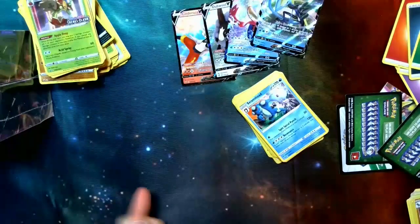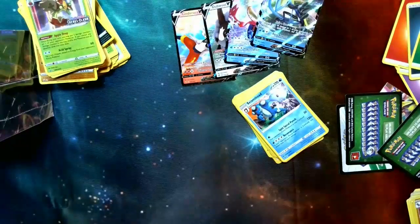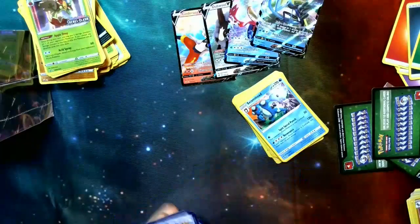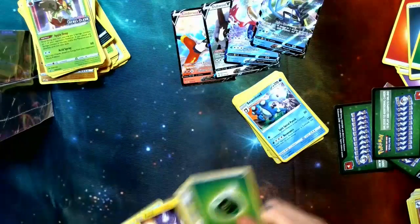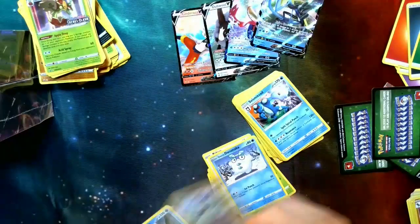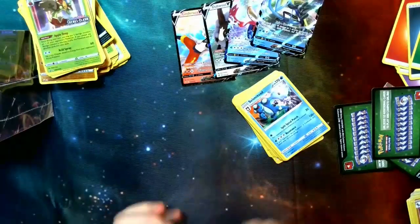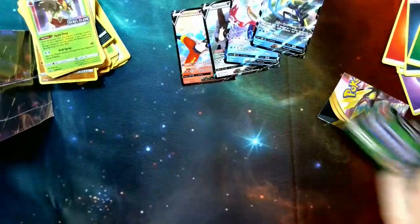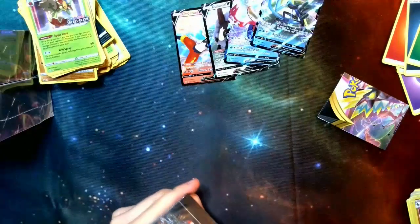We haven't gotten a V yet — hopefully. This is the first kit we don't get a V in. Well, we do have one more pack, so hopefully. Energy, Sonya, Pelipper, Bronzong, Toxel, Mr. Mime, Snover, Pidove, Darumaka, Tranquil, and another Galarian Mr. Rhyme. So that was our first one without a V — pretty interesting. Four Vs out of five kits is still pretty good luck.